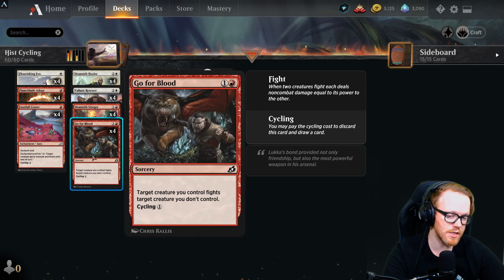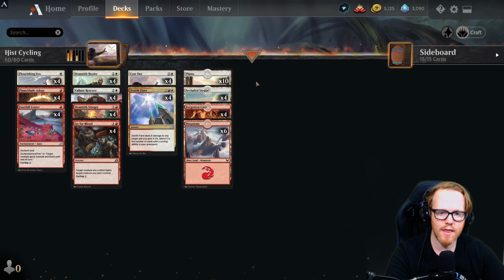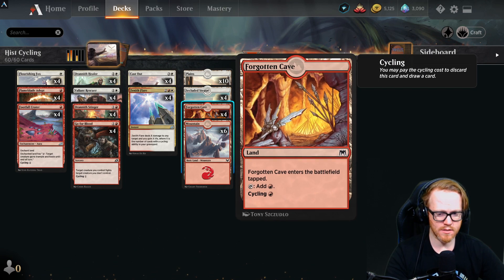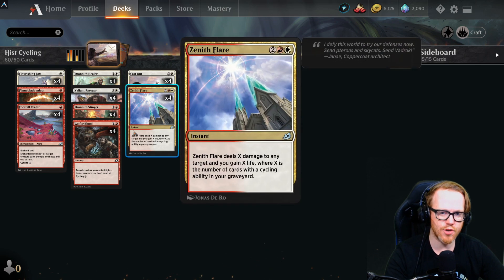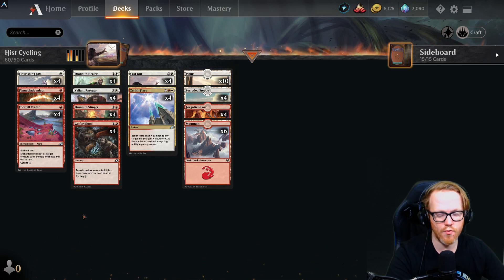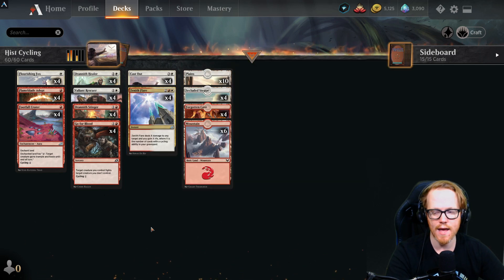Go for Blood is a fight spell that can also be cycled for one. Cast Out is a four-mana flash enchantment that exiles a target non-land permanent an opponent controls, or can be cycled for one white mana. Zenith Flare is our big finisher. The mana base is 10 plains, six mountains, plus cycling lands that can be cycled for white or red mana. The deck's weakness is graveyard hate disrupting Zenith Flare, but it's a solid budget starting point.